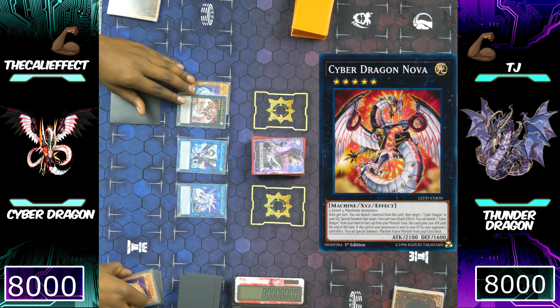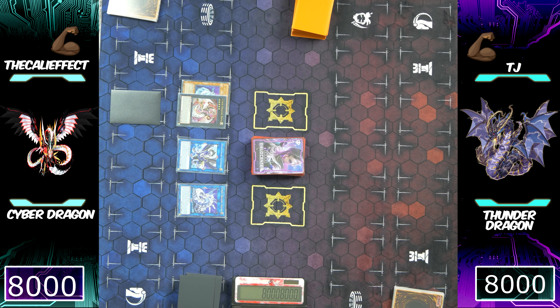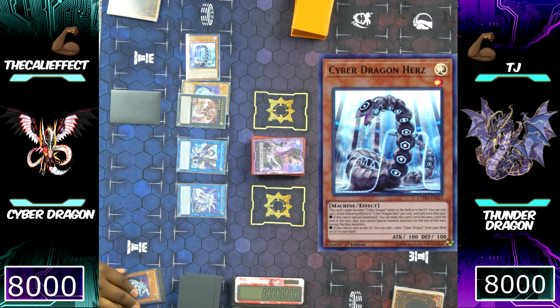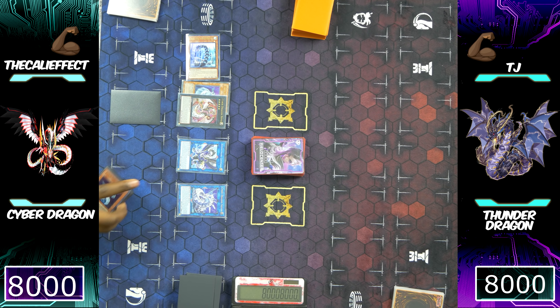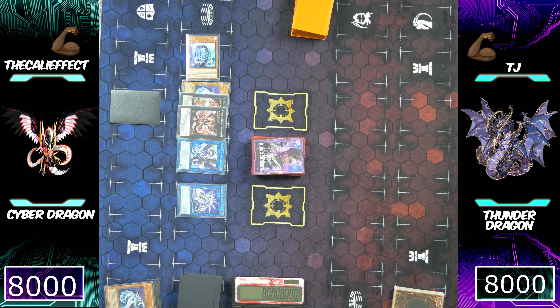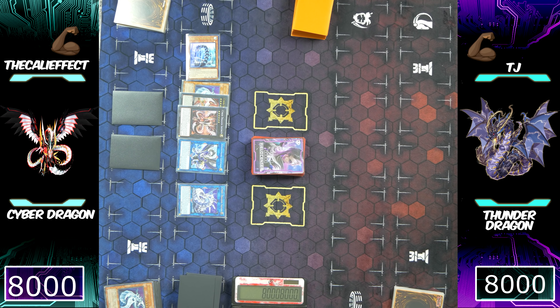I'm going to make Cyber Dragon Nova, detach the material — Cyber Dragon — and then special summon Cyber Dragon back to my side of the field. I did have enough to extend even more, but this particular build didn't have the extensions. I also special summoned Cyber Dragon Herz thinking I'd be able to make a Link monster — plot twist, I didn't play that card at this time. So I'm going to make Cyber Dragon Infinity, set a card face down, and pass my turn right back to TJ and his Thunder Dragons. Let's see if he can break this board.